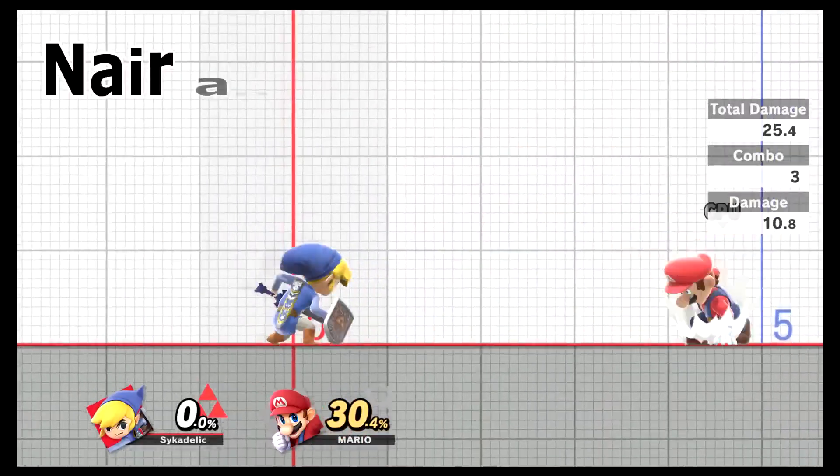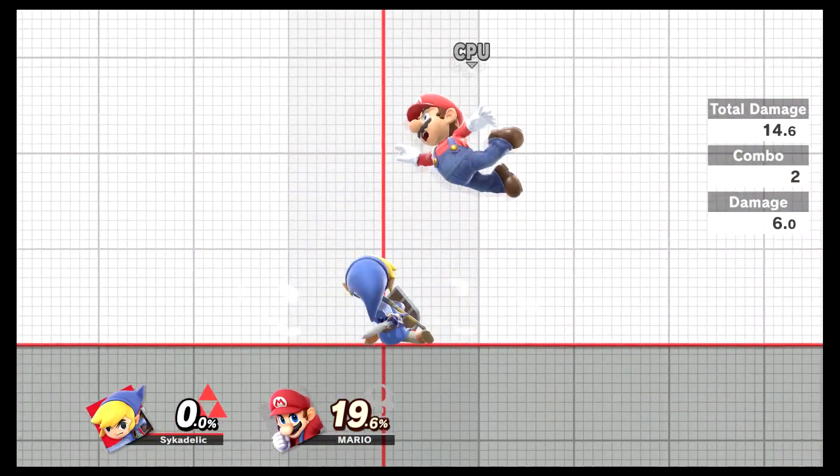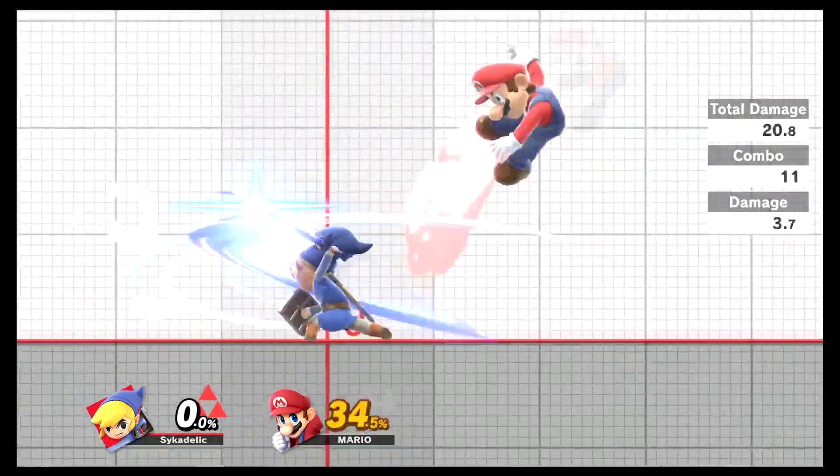Now neutral air and back air. Neutral air can trip opponents and lead into up tilt combos. Back air can also lead into up tilt combos.